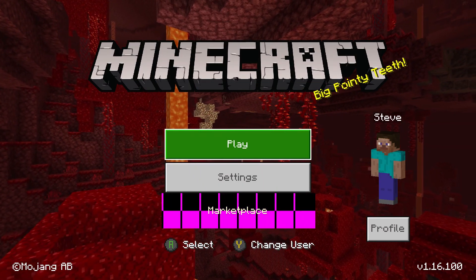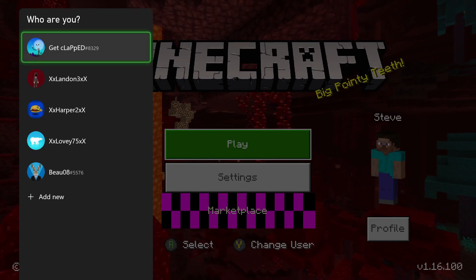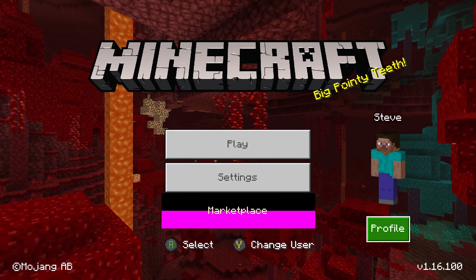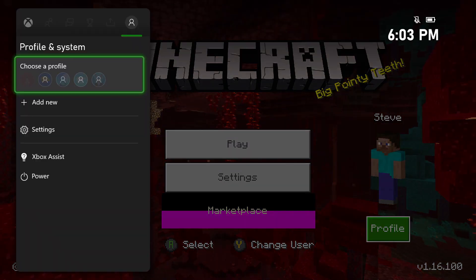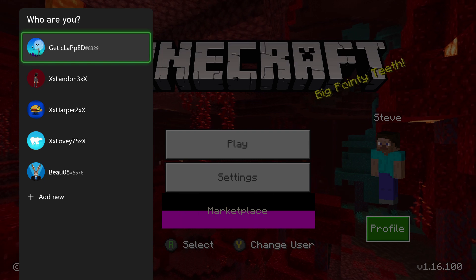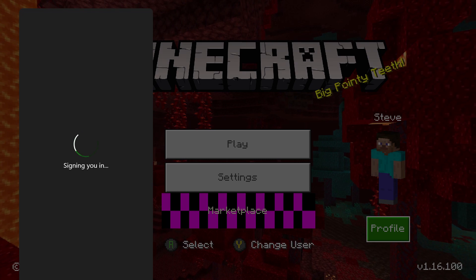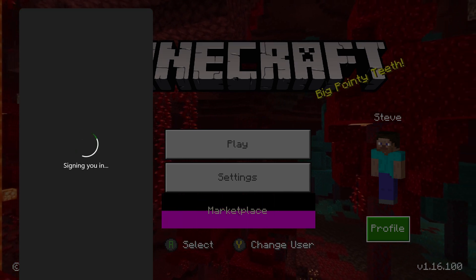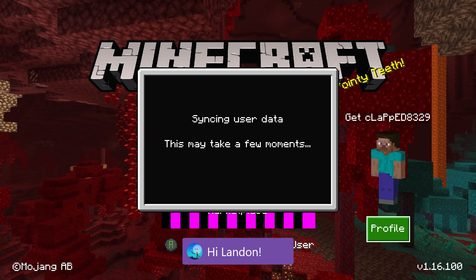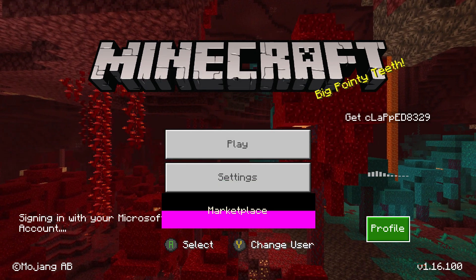Here it will just say Steve, showing you're not signed into an account. If we hit Play it's gonna pull up an account. Go over to Profile — make sure it's Profile, don't go up here and sign in through that. You have to click Profile on the Minecraft thing, then hit your account — mine is GitClap — and let that load. It says signing me in, and there we go, we are on our account.